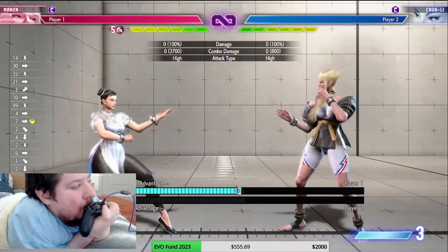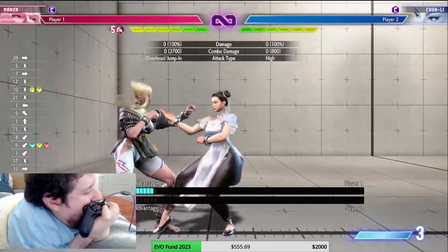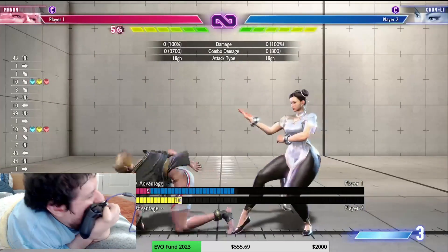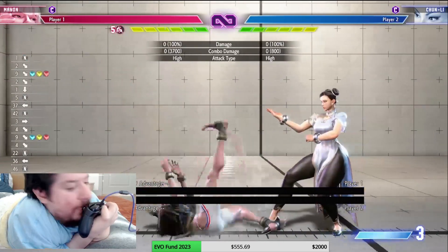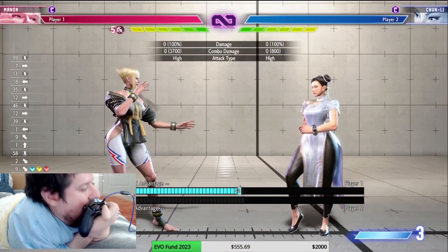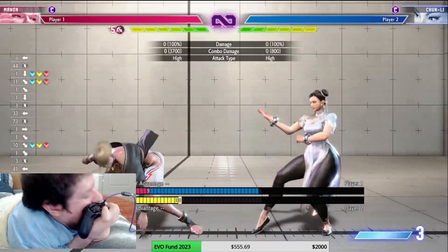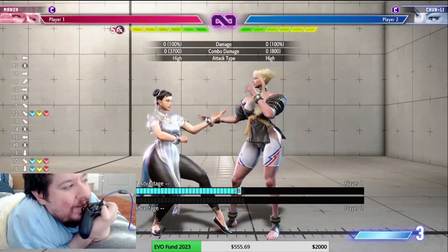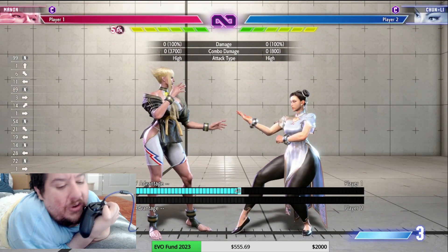There's also a slide move — down-forward — that I almost forgot about. It's a very fast low slide, pretty punishable but a really good tool to get in there when they're not expecting it. It might not actually be a low — I need to test that — but the range is pretty good. On hit it knocks down, on block it's negative 23, so very punishable. Make sure you're utilizing it but be careful.